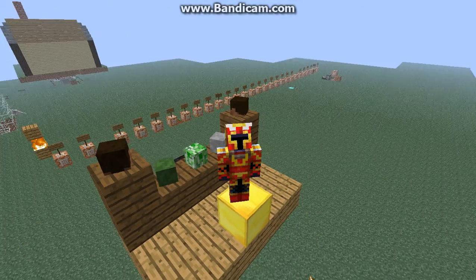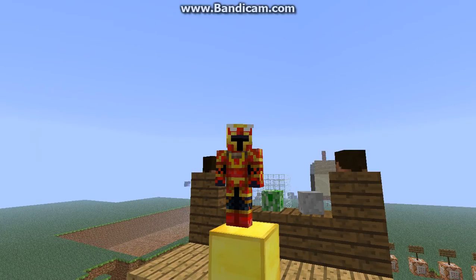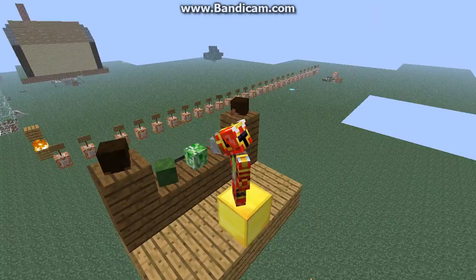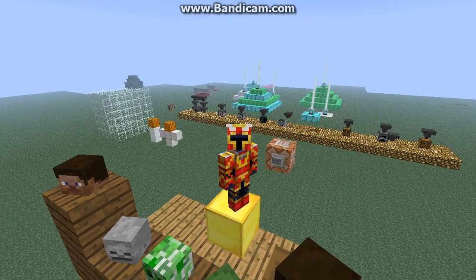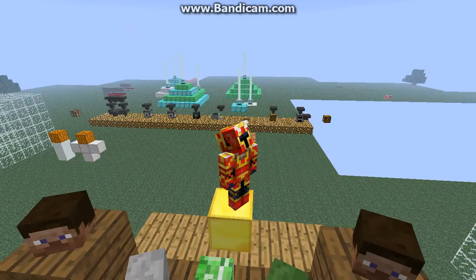It's got a bunch of command blocks in the back to tell you what's what. It's got some redstone trapdoors over there, some redstone basics over there, some redstone over there, some beacons set up over there, and the hopper — the first how-to video I ever did. It's got the glitch over there and the message board over there.